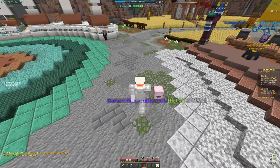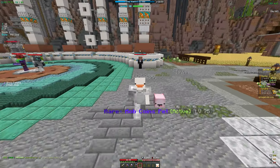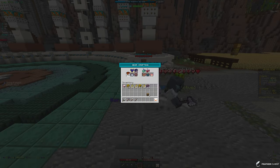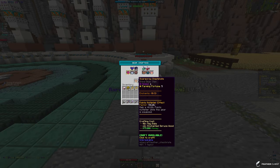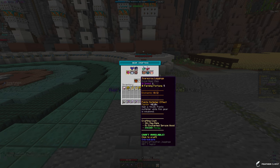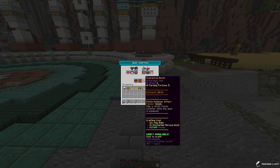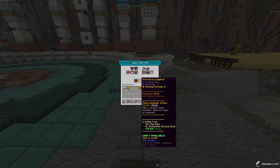We do want to go ahead and craft some of the scarecrow armor. If we take a look at slash armor and go to the scarecrow armor, the recipe for the chest plate is 48 hay bales and 12 enchanted spruce wood, as well as 75k money. Then the leggings are 32 hay bales and 8 spruce wood, and the boots are 16 hay bales and 4 spruce wood.